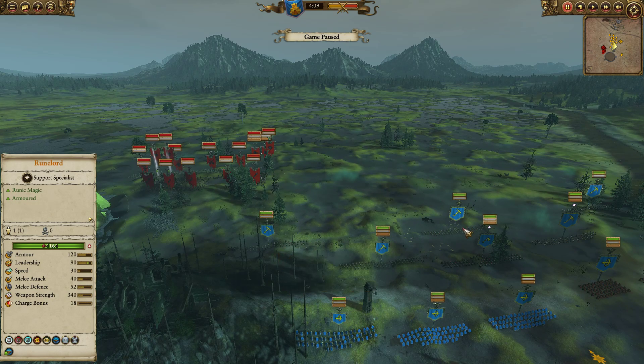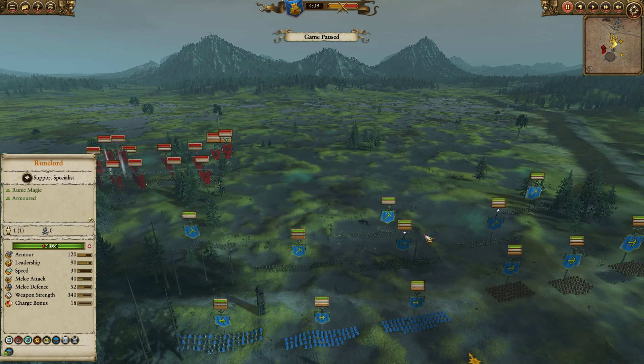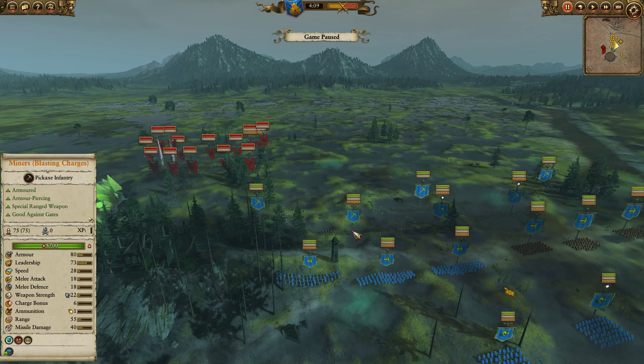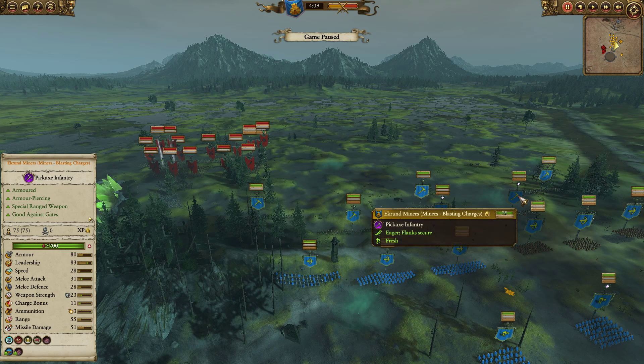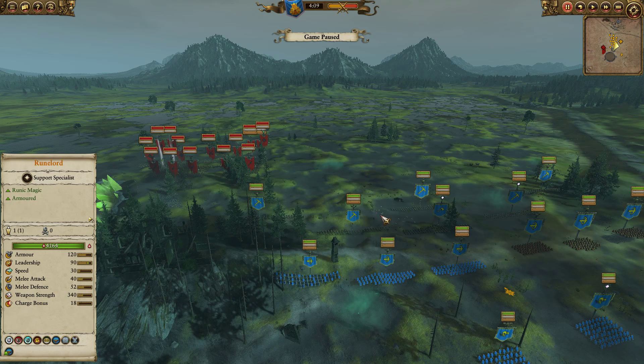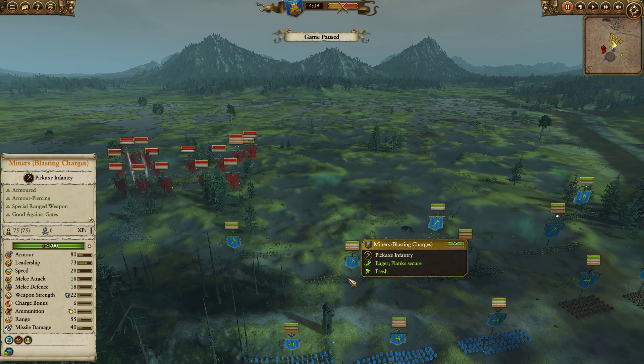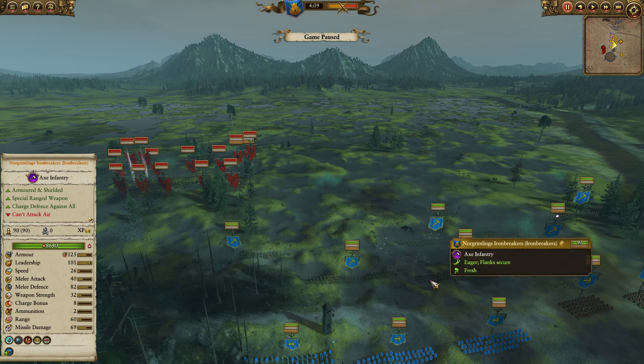For my front line, it is a trio of normal Miners — you can see them spread out, deployed in a line because I was expecting my opponent to be directly across from me. Backed by Miners with Blasting Charges, the Nordgrimlings Iron Breakers, as well as the Ekron Miners. All three of these units will just trash some of the squishy Skaven units and overwhelm them with Blasting Charges. The Nordgrimlings Iron Breakers can trade very effectively with anything Skaven put on the table.